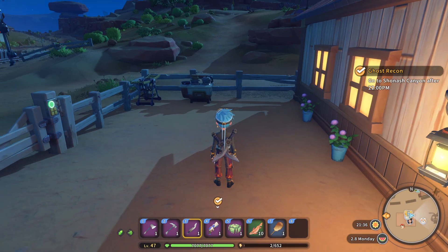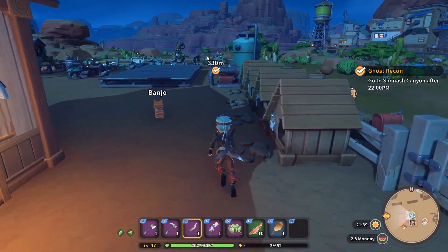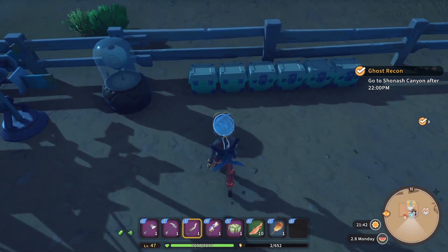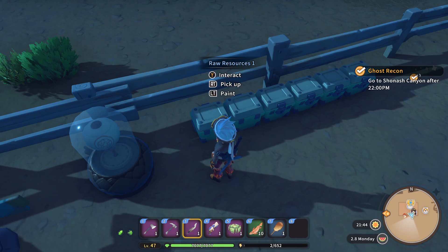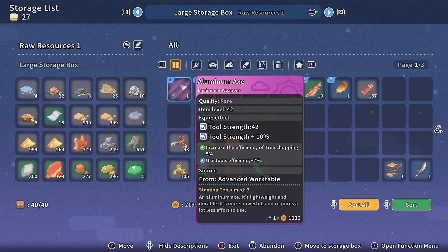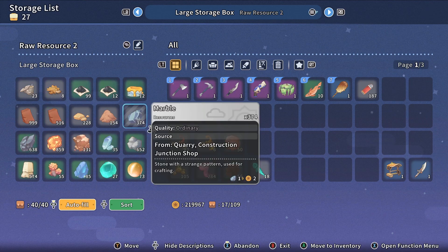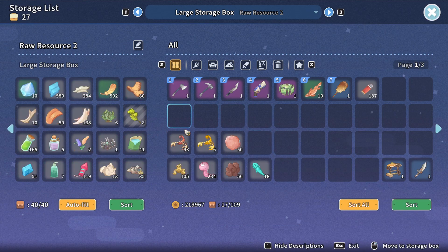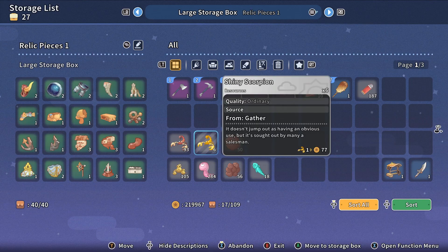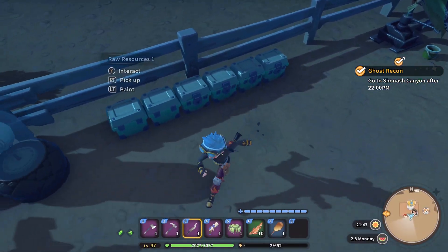Welcome back to My Time at Sandrock. It's almost time to head over to the canyon, but off camera I did something I'm slightly proud of. I've got some new storage boxes that I've sorted things into: raw resources one, two, and three, plus another three boxes full of relic pieces.